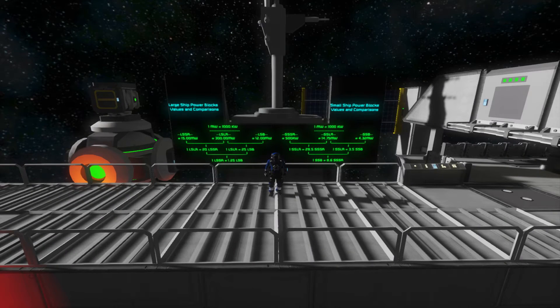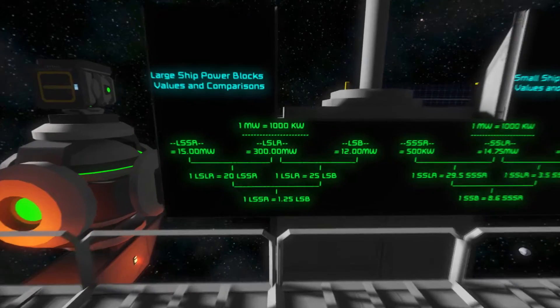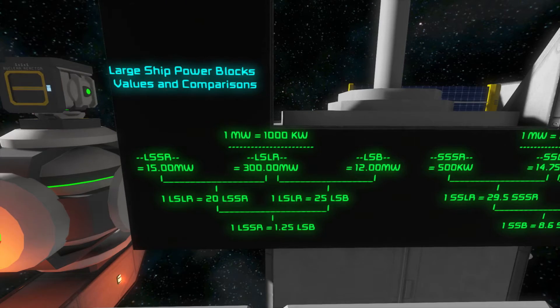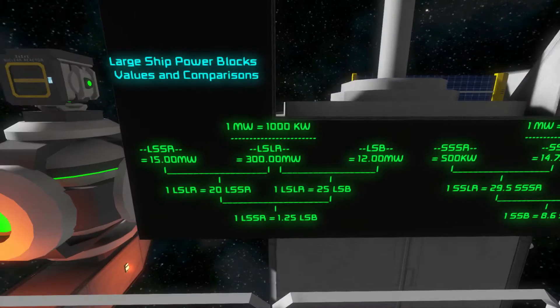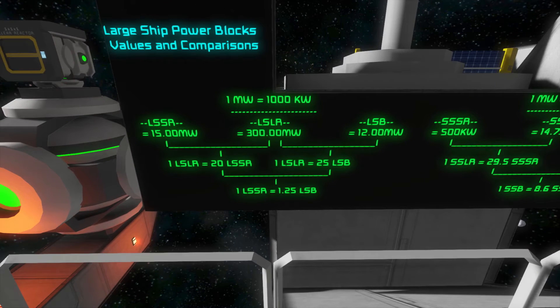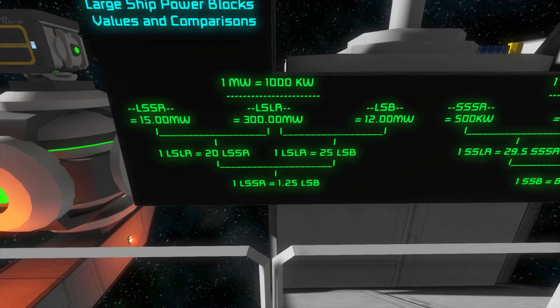Here's a chart I made — a comparison between the reactors and the batteries for large ships and small ships. For large ships, one megawatt equals 1000 kilowatts, just to give an idea of relative power outputs. One large ship large reactor equals 20 large ship small reactors, or 25 large ship batteries. And one large ship small reactor equals 1.25 large ship batteries.